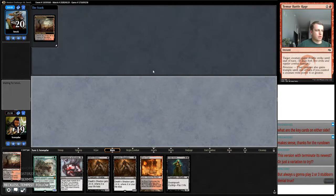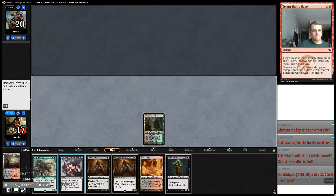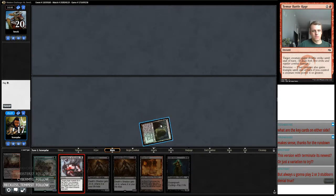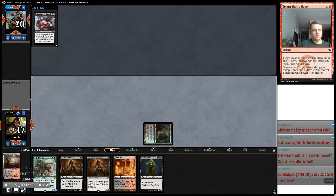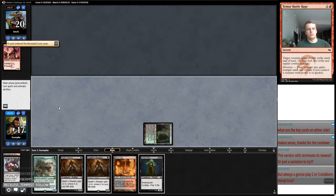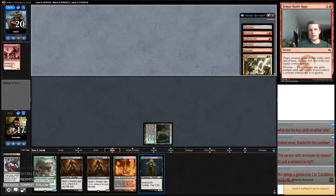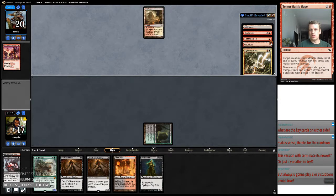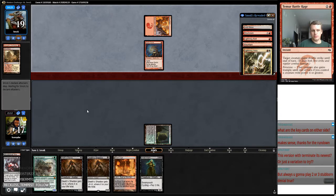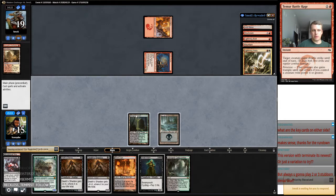We're going to start by getting a Watery Grave. I'm always going to play two or three Stubborn Denials. I'm looking to take a creature because I don't have a lot of removal, so we'll just take this Monastery Swiftspear. I'm not going to cycle this until it's necessary. My opponent dropped a creature, and we found a land, which isn't bad because it's a pain-free way to play Tarmogoyf.